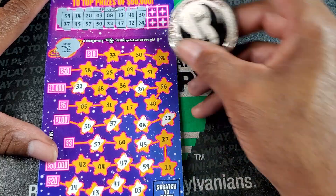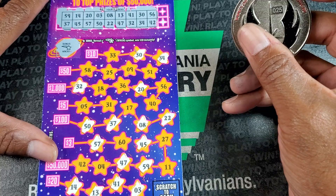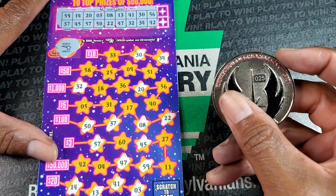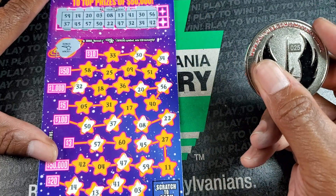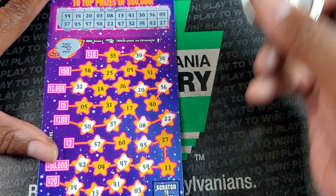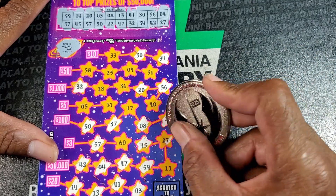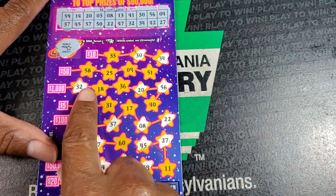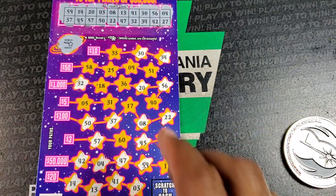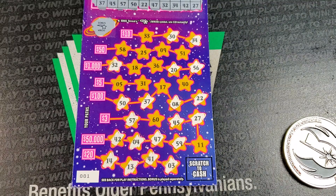30 and 34 — getting that $10 line. 56 and 42 — I think this is probably the most I've won on this ticket. 4 and 27. So we completed the $20 line, so we got 50 bucks on this one. We did $6, we walk away with $50.